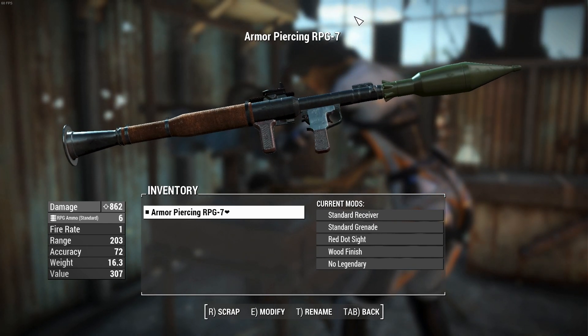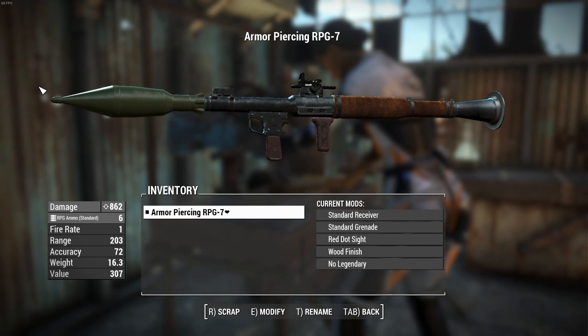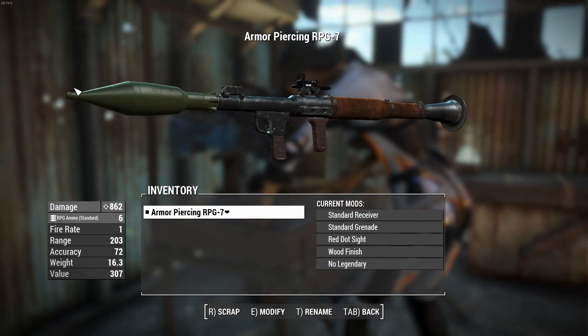G'day, this is Captain Noob, and this is an RPG-7. This is a standalone, somewhat modifiable rocket launcher under the heavy weapon category, with custom sounds and reload animations. Now, why would you want to use this thing?